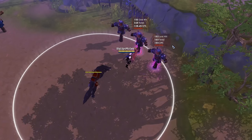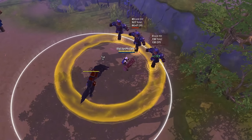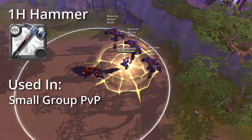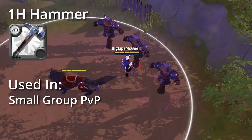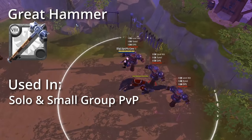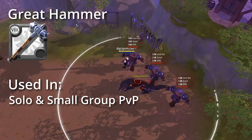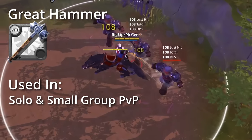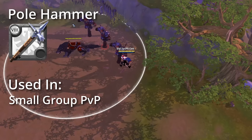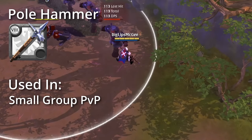Hammers are a crowd control based weapon line that excels at stunning targets and locking them down. Starting us off we have the One-Handed Hammer, which stuns enemies in an area of effect around you, mainly used in small scale PvP. Next is the Great Hammer, which dashes forward, stunning any enemies that you come into contact with — again mainly used in small scale PvP. The Pole Hammer slams down in a line, stunning enemies, and its main use is again small scale PvP.